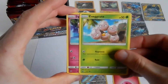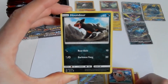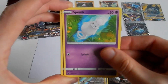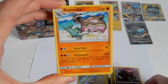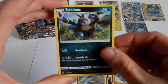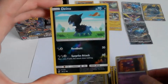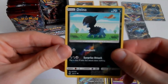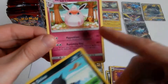Jigglypuff, Houndour, Spoink, Misdreavus, Gastrodon, Zoroark, Haunter — and that's the reverse card. And the last card in this pack is a Wigglytuff non-holo with a weed up there.